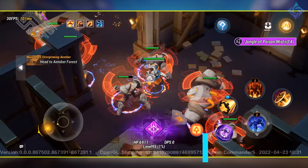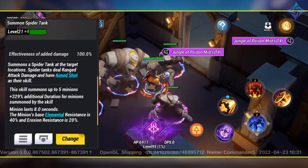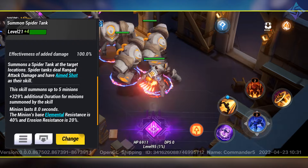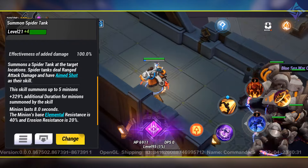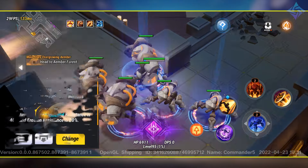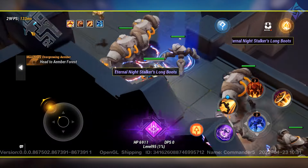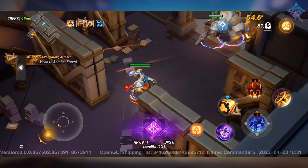The first skill we're going to talk about is the Spider Tank. This allows you to summon up to five spider tanks that deal ranged damage, and these things are absolute snipers. They will punch holes through bosses super quick, and having these out just makes my damage shoot through the roof. Making sure to get as many of these onto the field as possible was absolutely key.